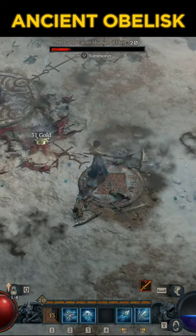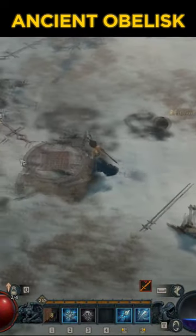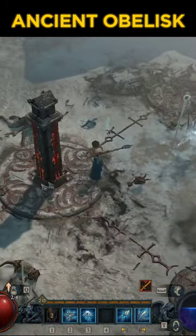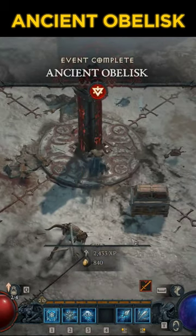until we can unlock the center, which should unlock an enemy — there we go. And now we just have to finish up the adds, kill all of them, and we're done. Let's go — Ancient Obelisk — let's get our treasure!